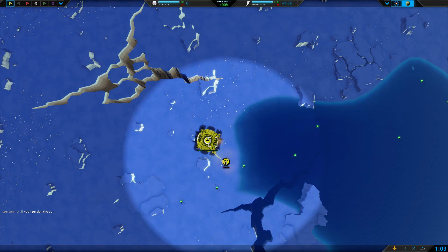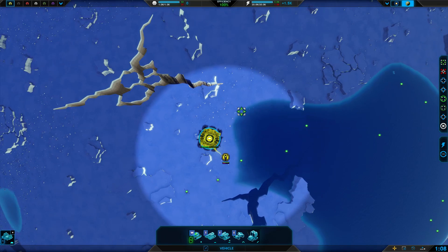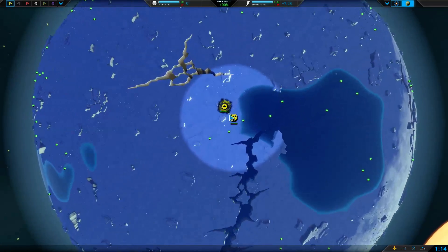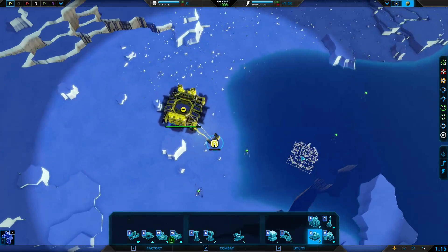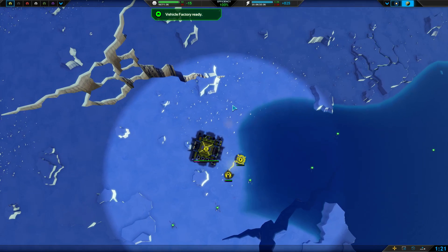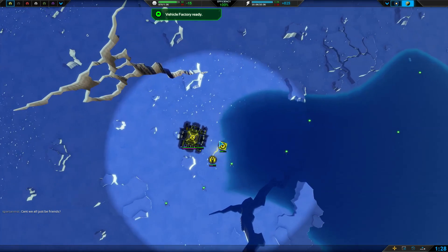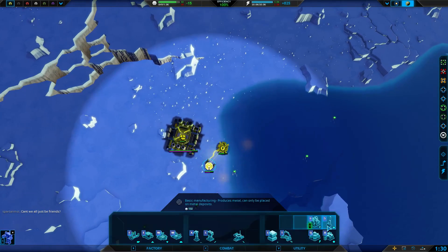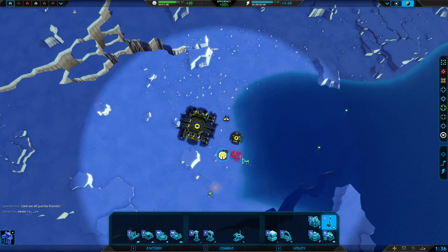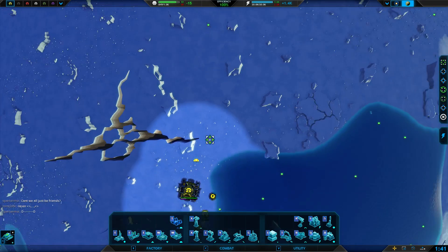Hello everybody, my name is Master Rolfus and welcome to another game of Planetary Annihilation. Today we're playing on a one celestial body system in a six-player free for all. The reason we're not playing with any orbital bodies besides the one we're spawning on is just nostalgia — I used to always play these one-planet systems on my channel. A good one-planet, duel-to-the-death, winner-takes-all situation would be pretty awesome now and again.